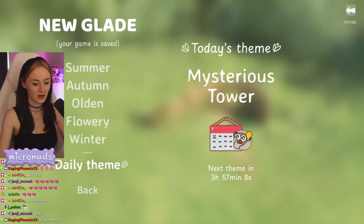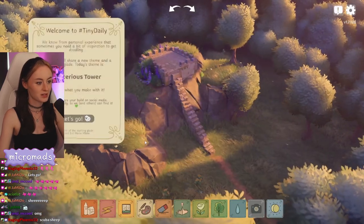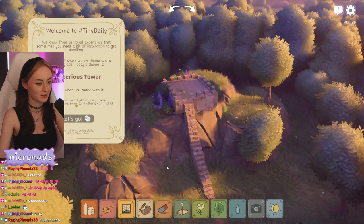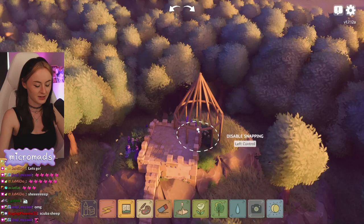Daily theme. Today's theme is Mysterious Tower. Surely we start with the daily theme. Welcome to Tiny Daily. We know from personal experience that sometimes you need a bit of inspiration to get doodling. Each day we start with a new theme and a starting glade. Today's theme is Mysterious Tower. Let's see what you make of it. Let's make a Mysterious Tower.